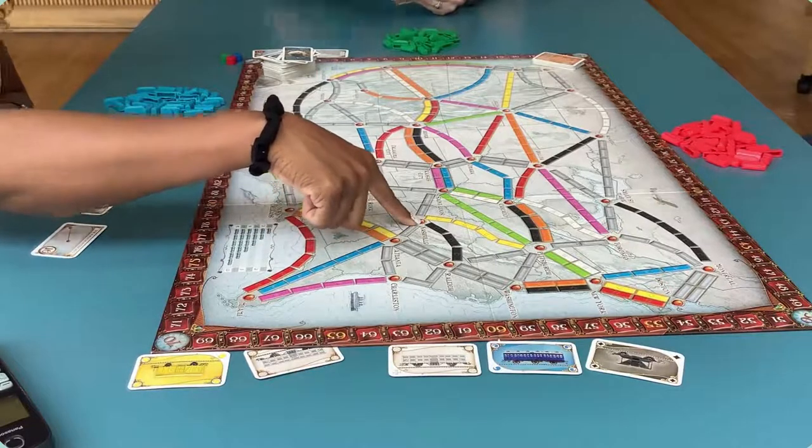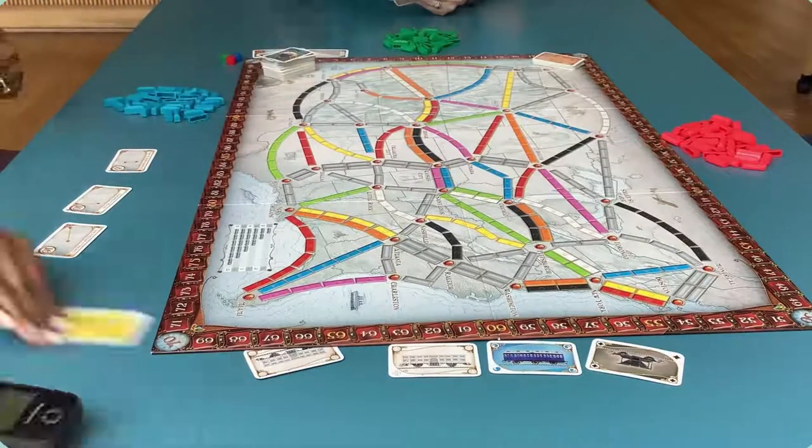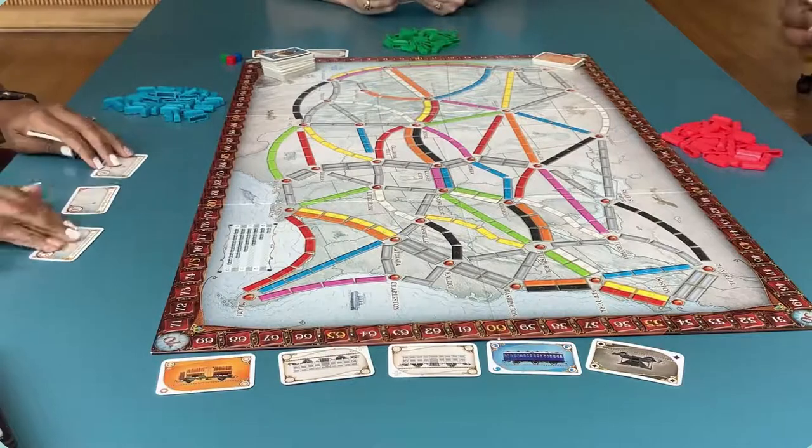Now let's begin our turns. You have three options on your turn. One, you can draw two train cards — either from the deck, from the five community cards, or even one from both.